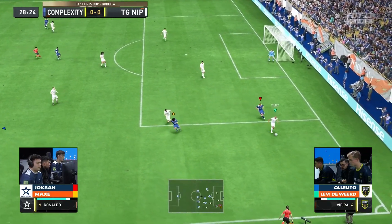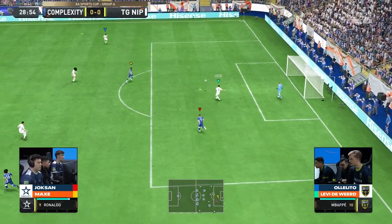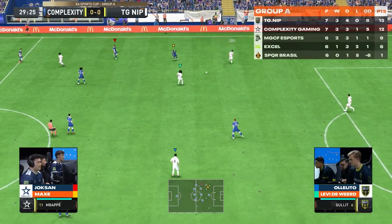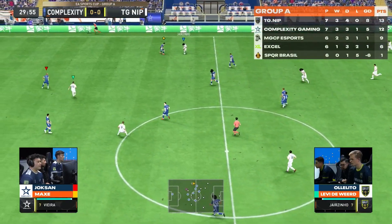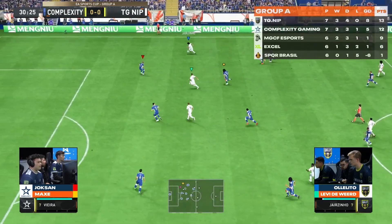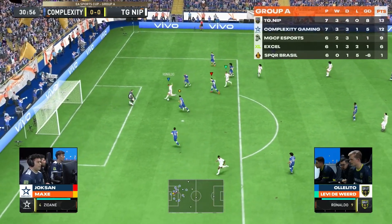The over-the-top through ball is easily gathered up by Vieira. Vieira has just become a household name, same with Lucio running that center-back position. We've seen a lot of success from Complexity overloading that left wing, going against Cafu of all people. That's been the matchup — Mbappe versus Cafu — and Mbappe's been winning.